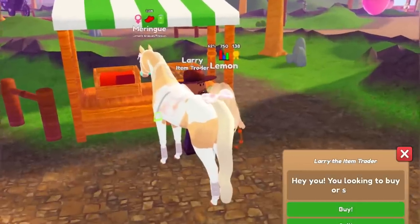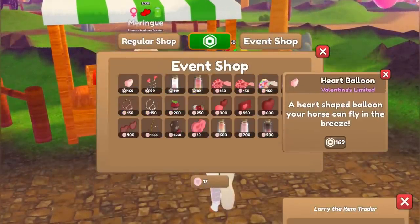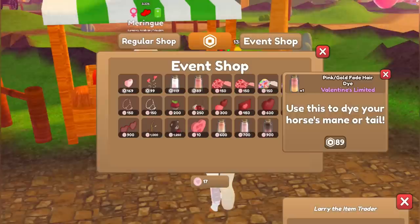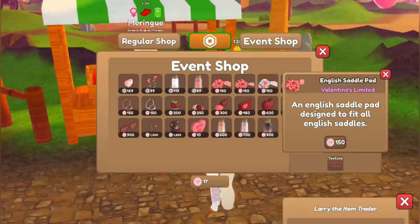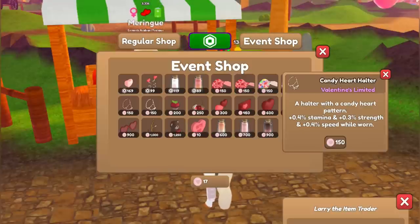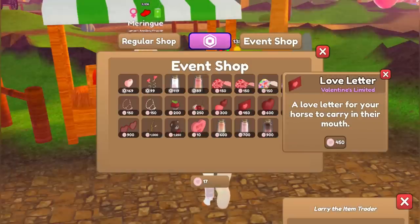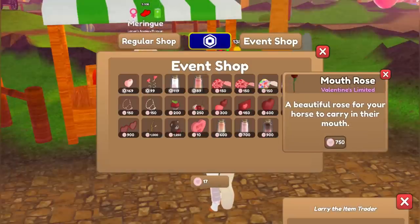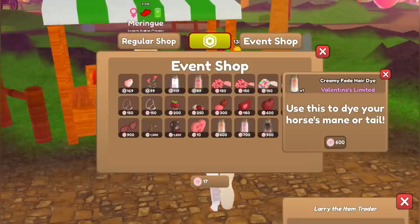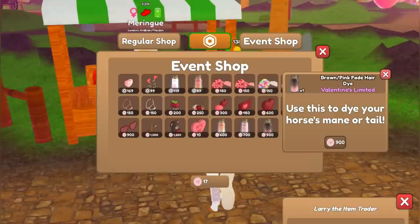So I forgot to record the clip of me checking out the shop, but here it is. This is what you can buy in Larry's event shop — just click event shop at the top of your screen. There's a heart balloon, heart head boppers, love fade hair dye, pink slash gold fade hair dye, English saddle pads, Western saddle pads, a rose halter, a candy heart halter, chocolate dipped strawberry, Valentine's basket, tail hearts, love letters, heart shield, mouth rose, heart glasses, cupid's bow, heart teddy, candy heart, creamy fade hair dye, rose gold hair dye, and brown pink fade hair dye.